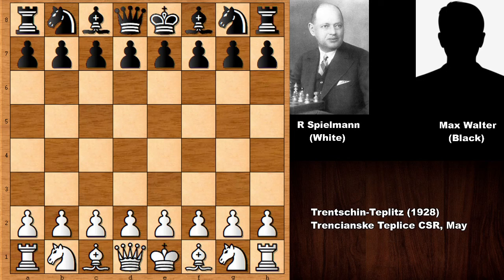He even had an equal record against Capablanca. His lifetime record against Capablanca was even — 7 draws and 2 wins for each. So let's see what happened in this chess game.